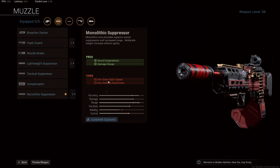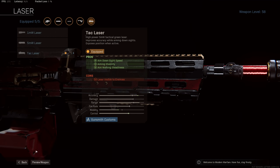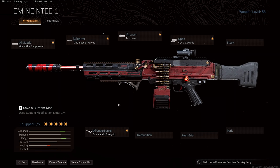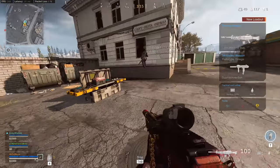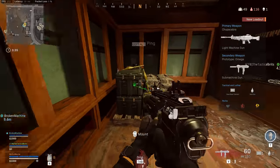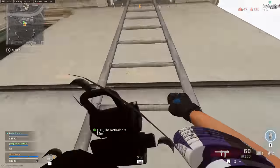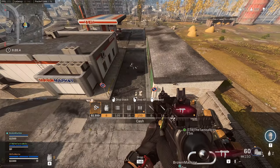The other four attachments: the Monolithic Suppressor for slight damage range and bullet velocity increases; the Tack Laser for reducing aim-down-sight times; the VLK optic for better visibility at range and its hidden 10% reductions to both vertical and horizontal recoil — which helps make up for the recoil reduction we're missing by taking the Special Forces barrel over the Heavy; and finally the Commando Foregrip for further reductions to vertical and horizontal recoil. This build smooths out the more erratic recoil of the M91, keeps it on target longer, and turns it into a mid-to-long range beam machine.